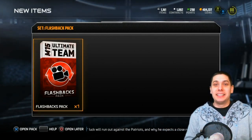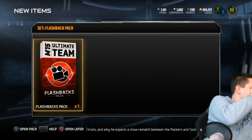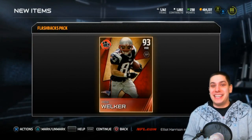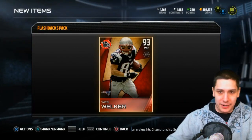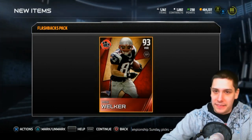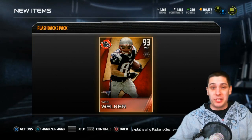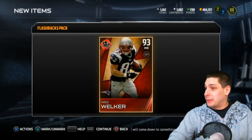Flashback pack. Three, two, one. I'm closing my eyes. Wes Welker. Alright, we at least got something decent. I don't know what Wes Welker is actually going for right now. Let's see if we can find him on the database. He's going for almost 100,000 coins right now. I'm pretty excited about that — that's a pretty sweet pull.